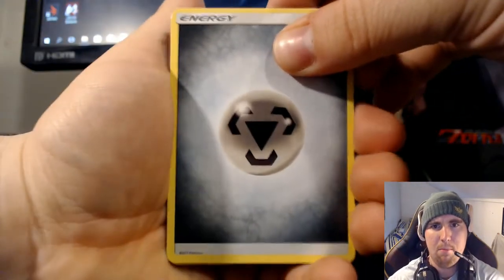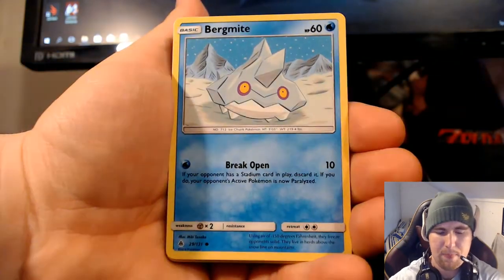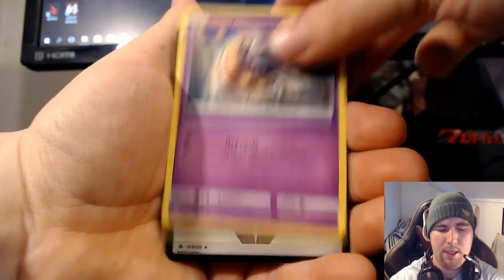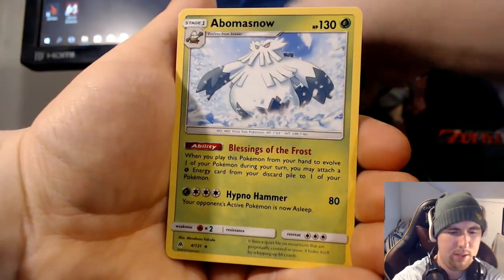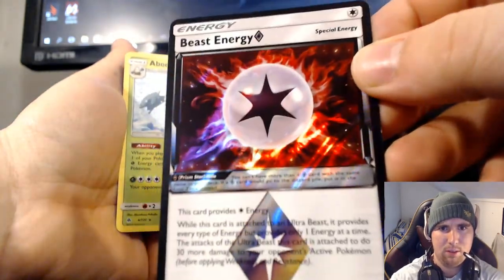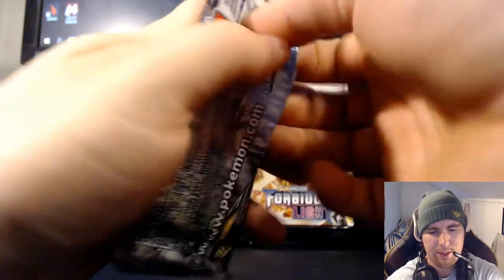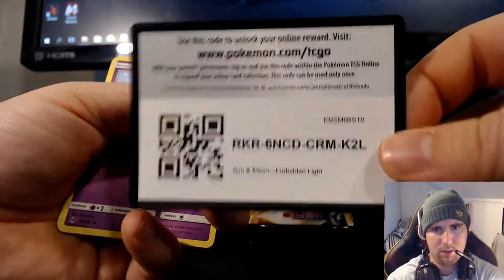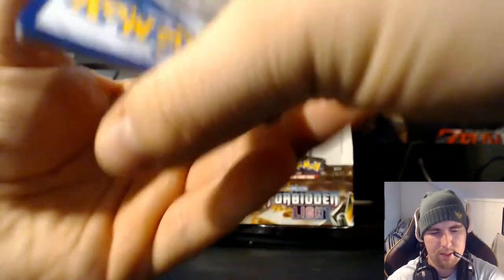Metal Energy, Raxian, Double Blade, Judge, Burmite, Skiddo, Jupehider, Scatterbug, Inkey, and... Beast Energy! I take that all days of the week. Look at that — they are super nice. If you play the Malamar and Ultra Necrozma GX deck, that's a super good card to have.